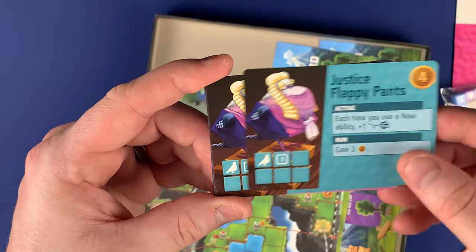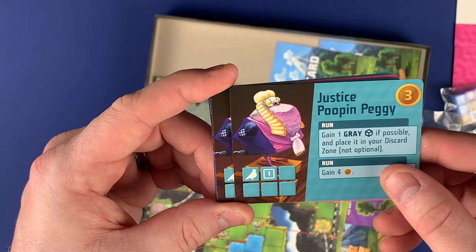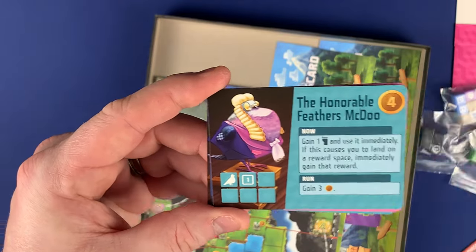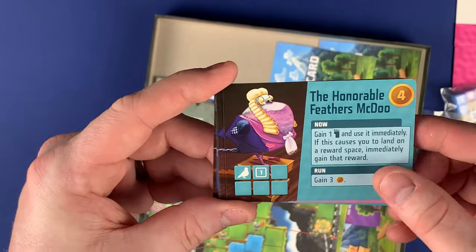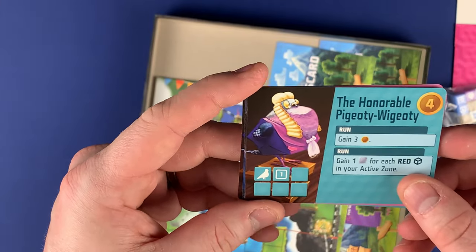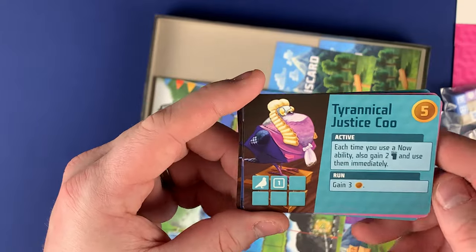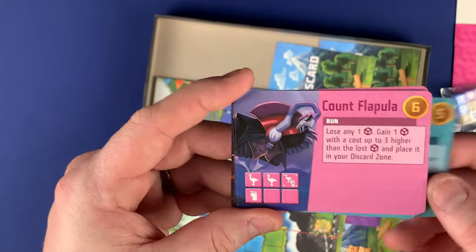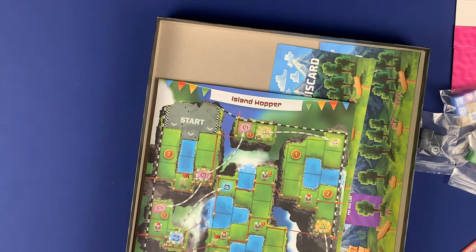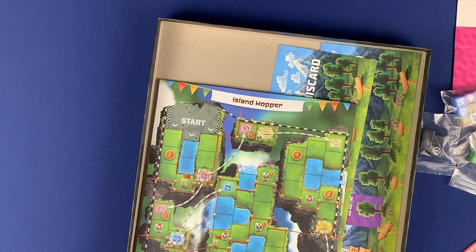Continuing the new card names: Vant to Vant to, Rosy Dice, Water Lover. Then we have Decision Pigeon, Justice Flappy Pants, Pooping Peggy, the Honorable Birdie McBirdface, the Honorable Feathers McDo, the Honorable Pidgeotty. Those are all the new cards adding some really cool variety.